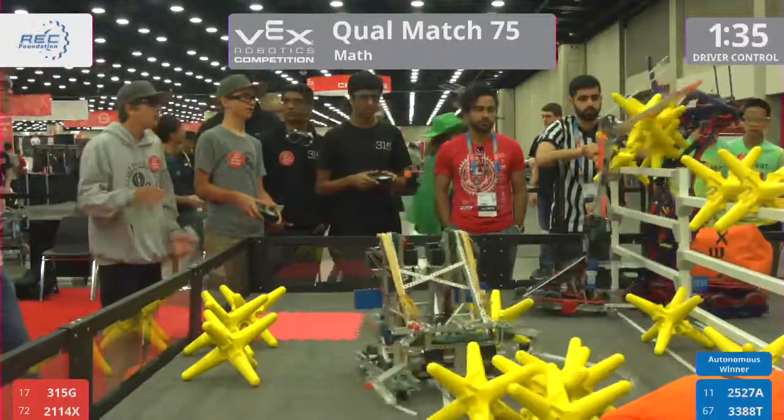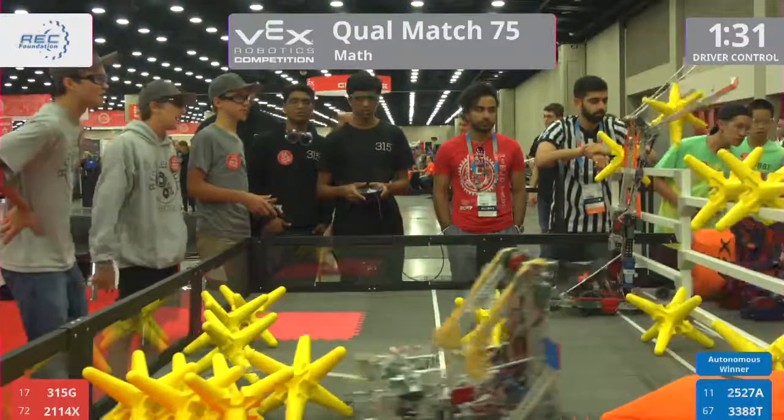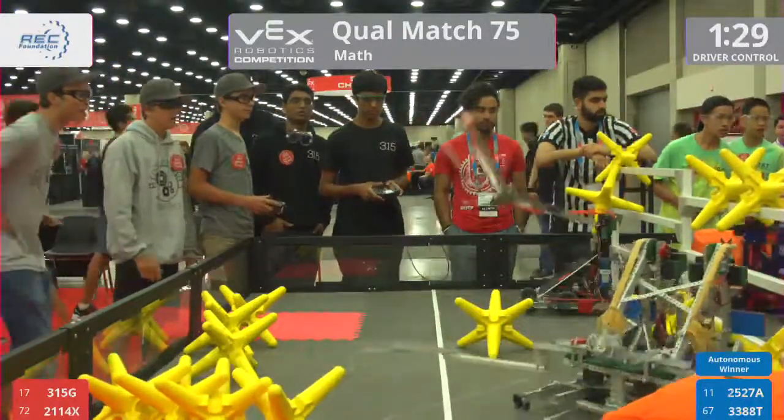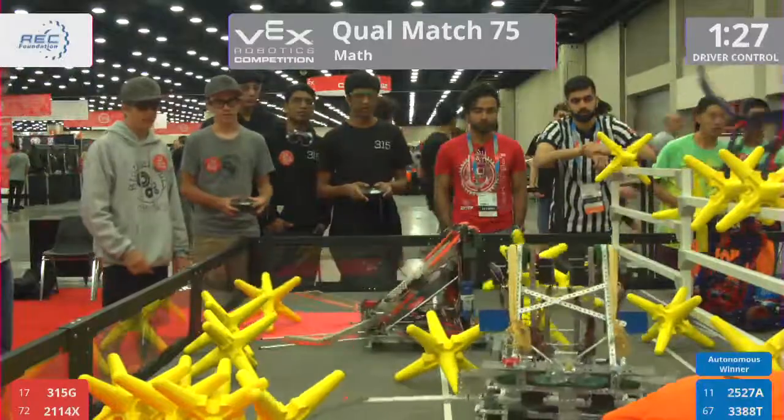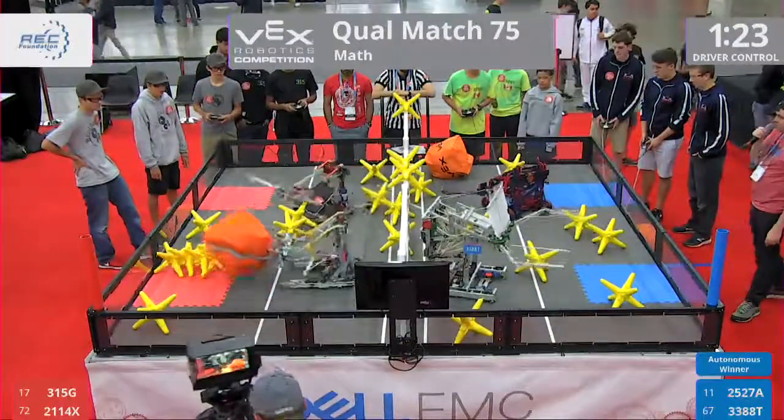We've got a lot of hard action up there, way up high, from the Blue and the Red Alliance. 2-5-2-7-A — they can't quite get those stars over. 2-1-1-4-X, they block them out. It's a minute 20 left of the match. Whoa, we've got stars flying right in my face!